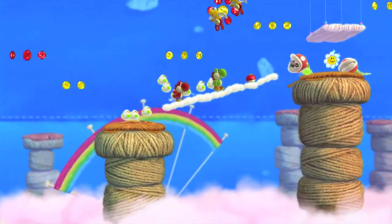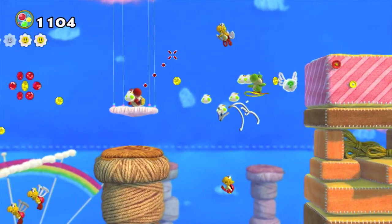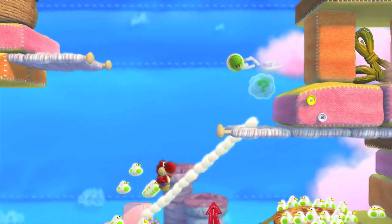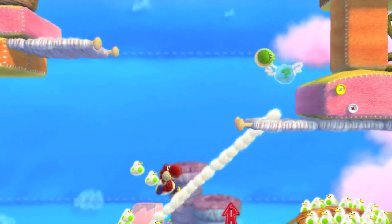Other items you can use to your advantage are Koopa shells, which are in most Mario games, and actually when you work together you can accomplish quite a bit. This game has no time limit in levels. Of course, if you consume your partner and you don't like the way they taste, you can immediately spit them back out again and use them as a projectile to your advantage.